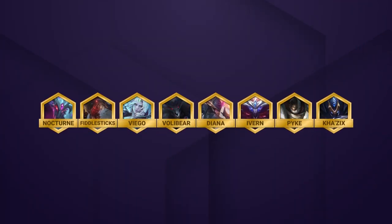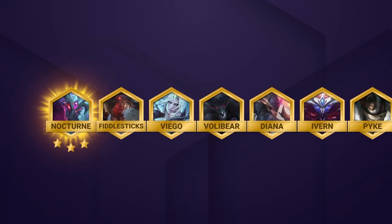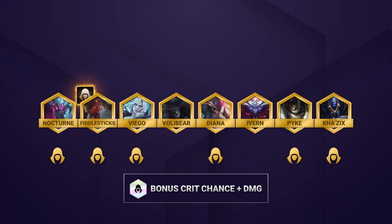This comp has two primary win conditions. Firstly, 3 starring Nocturne makes things a lot easier, as you'll be able to burst down enemy backlines. The second condition is getting an assassin emblem. You can either make one yourself or try to get one from the Tome of Emblems. Without it, you won't be able to reach 6 assassins, which is a huge power spike for this comp.